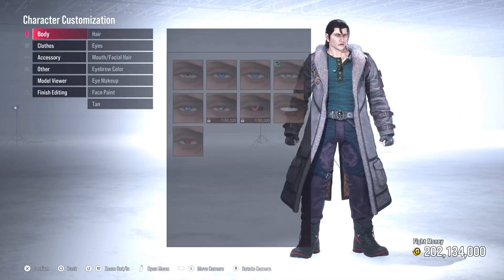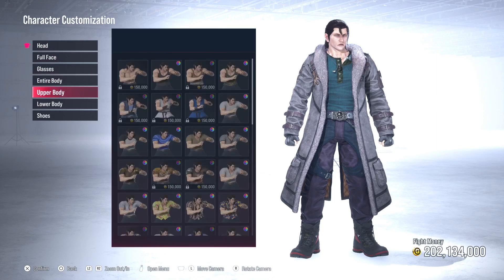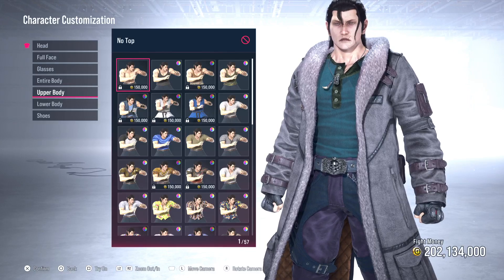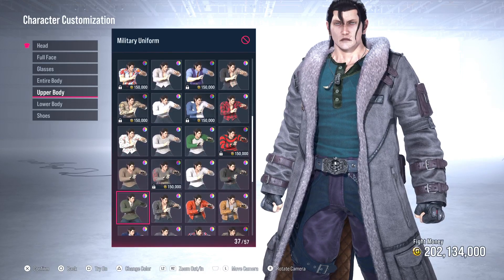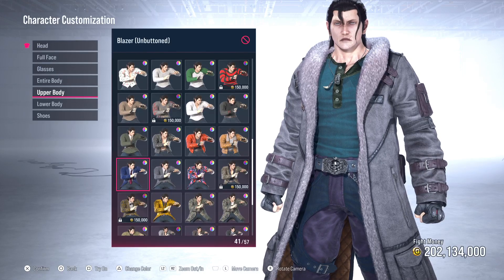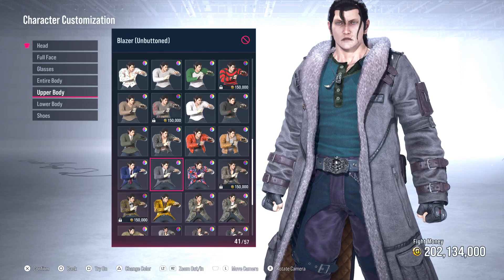We're going to back out of the top menu, go to the clothes sub-menu, and come down to upper body. Under upper body we're going to look for a blazer. I believe this is it here — this is the blazer, this is the formal jacket. Let's take a look at it.